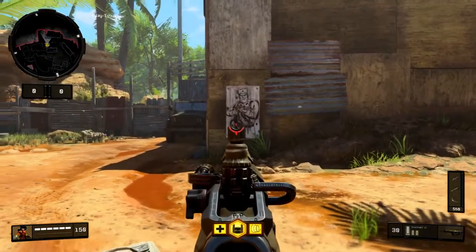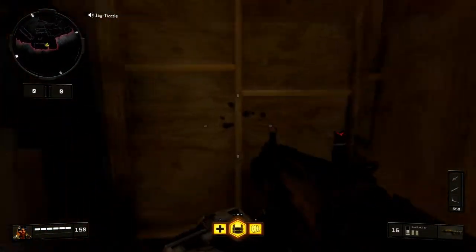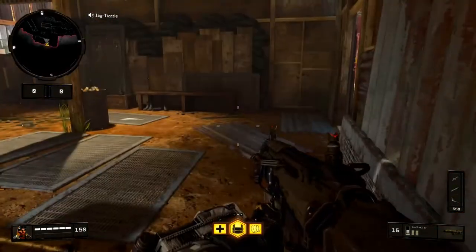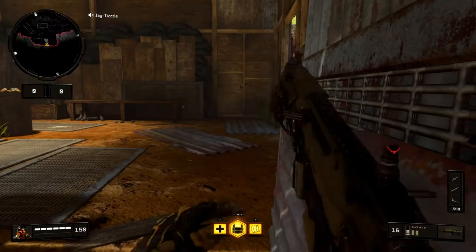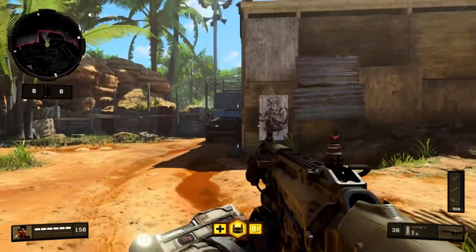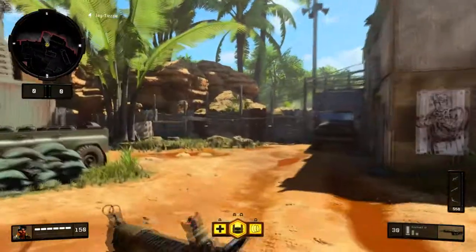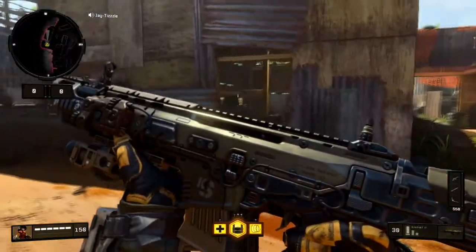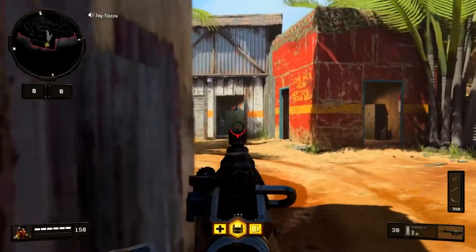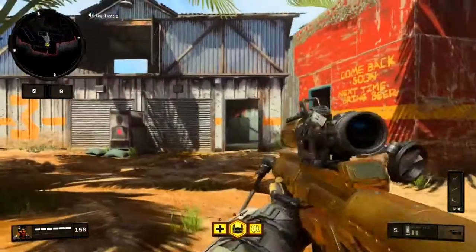One thing you can do is run up and shoot this target dummy right here. What it's gonna do is check both corners — if he's crouching that's a headshot, standing it's chest high. This peeks both corners from just a few shots. It especially works if you have FMJ. This gun has double FMJ so it's definitely going through there 10 out of 10 times.